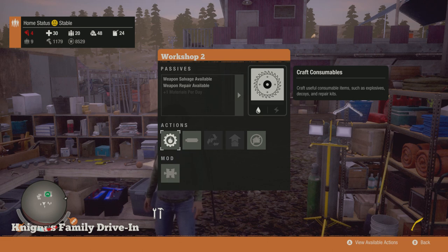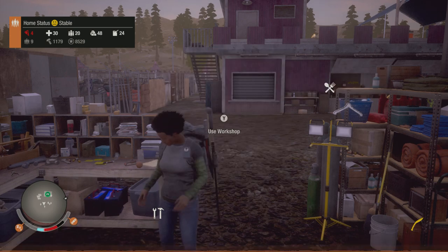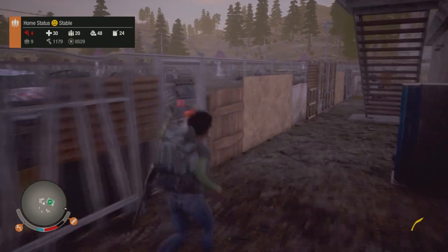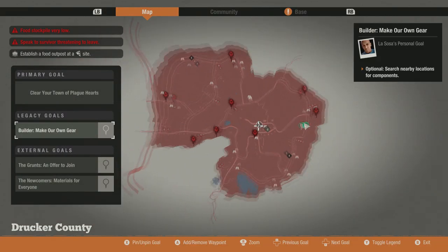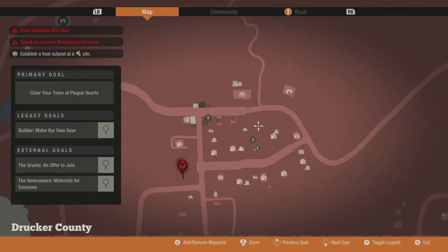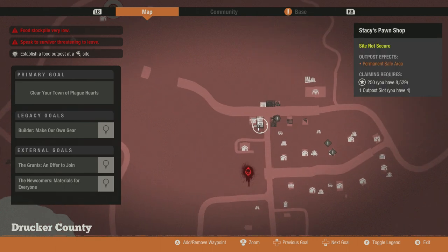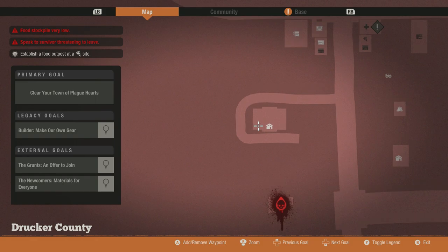As it says on the top where my home status is, I have 11,079 parts. To get these parts, you can find them around the map. Just go into buildings around the map and search them to get screws and stuff — sheds, shops. You can even find them in houses as well.